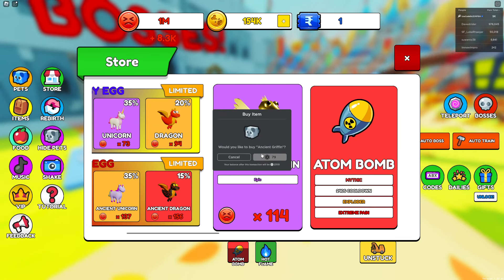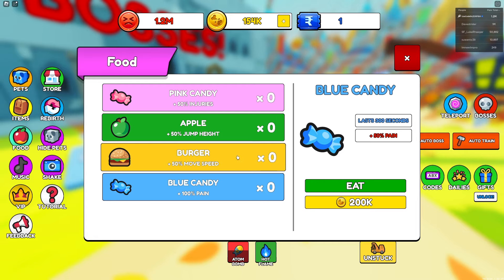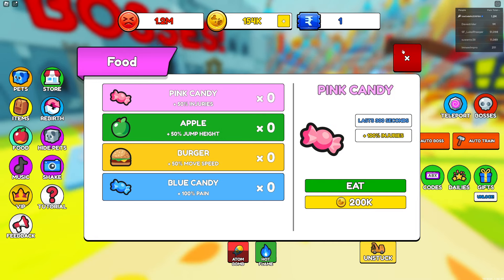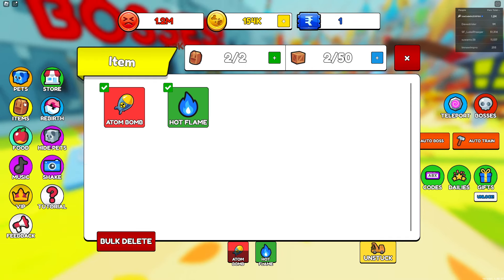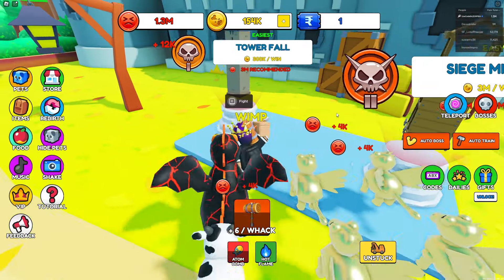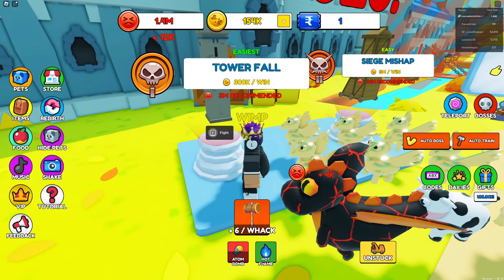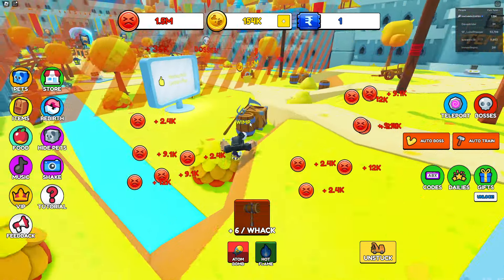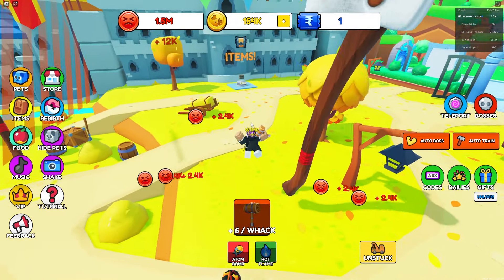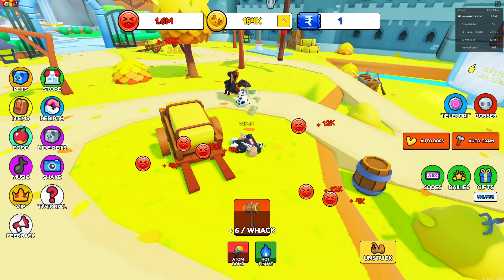I'm just gonna spam these pets as much as I can, and I can buy even more pet equip slots too. Get all the candy before it goes up in price after unlocking areas. We're at about a million — but the next boss is 3 million recommended. That's why we have all these different powers and axes.